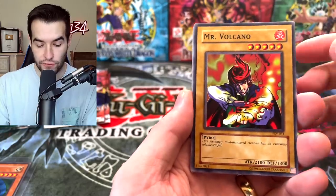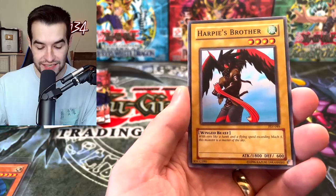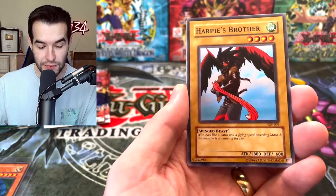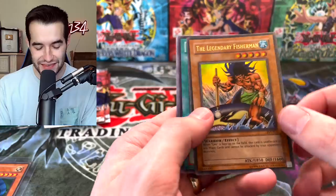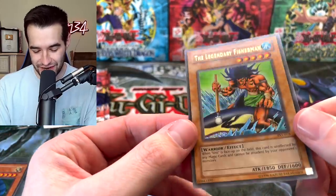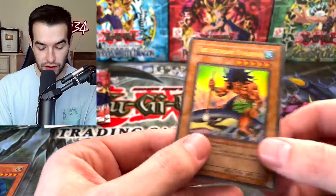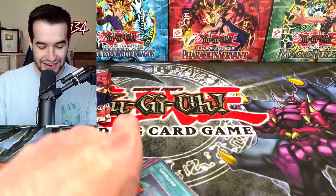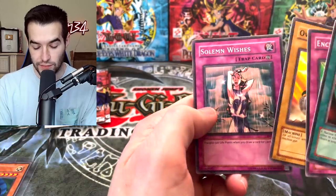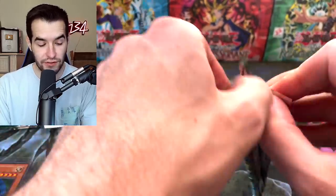Mr. Volcano again, the mild-mannered creature, Science Soldier with state-of-the-art weaponry, Driving Snow, Harpy's Brother with eyes like a hawk and flying speed exceeding Mach 5. Legendary Fisherman! We finally pulled something - that's awesome, a great pull. This is one of the coolest ultras you can get, that's a way to break the streak. Finally hit something for Sean F. Seven completed - we got the Enchanted Javelin and Solemn Wishes.